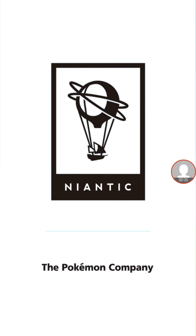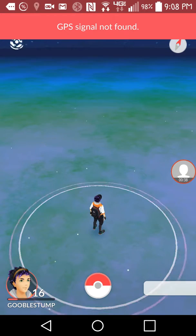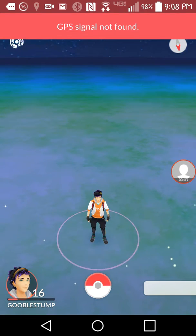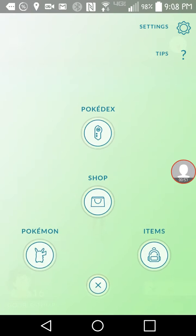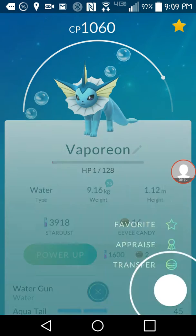Also, I want you guys to know you can get a PokéStop near your house. I'll put a link in the description, but you go to support.pokemongo.nianticlabs.com and you can request a PokéStop near your house. Be nice about it — you have to provide your nickname in Pokémon GO, your email address, your device manufacturer, device model, and Pokémon GO app version.